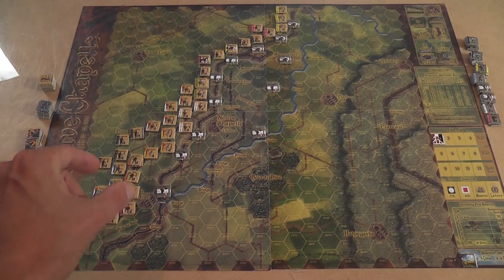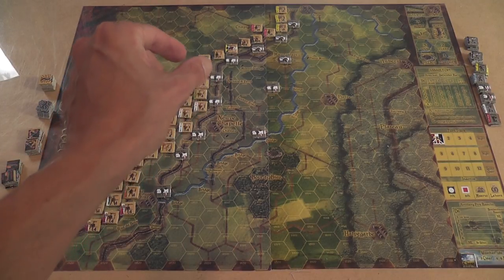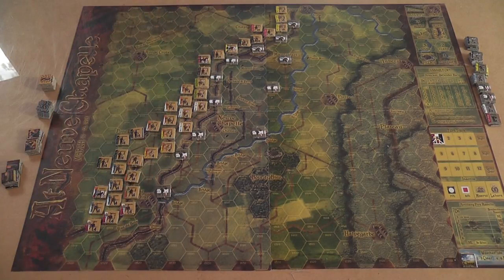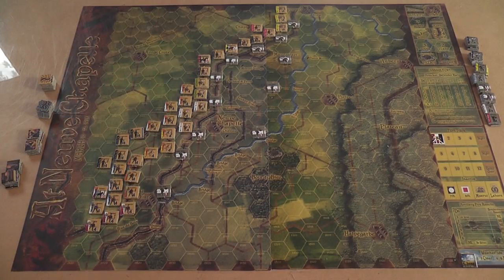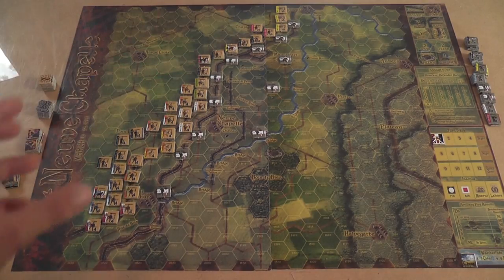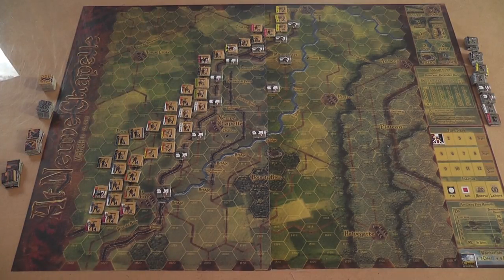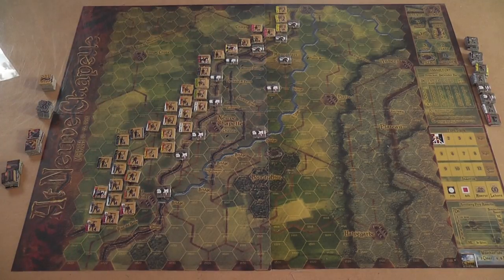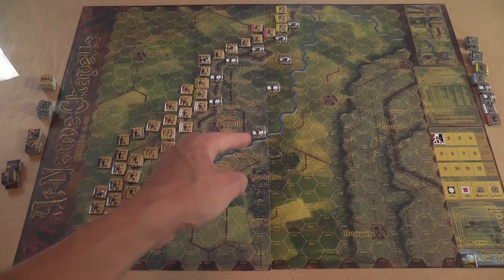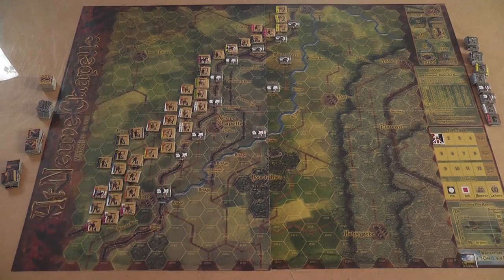The British player starts with his units on or west of the British trench, which is this line here — completely covered with British units right now. Within that restriction you can place units in different ways. The German player starts with not many units on the board, as you can see, very weak units, and these units can be placed on or east of the German trench. It is a good idea to place units in the available pill boxes.